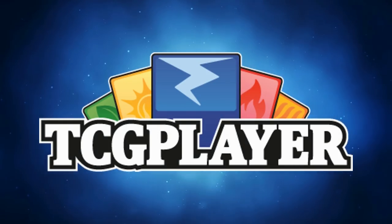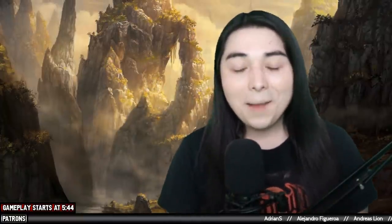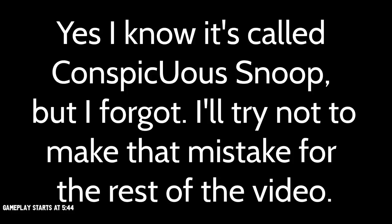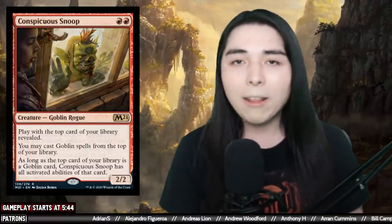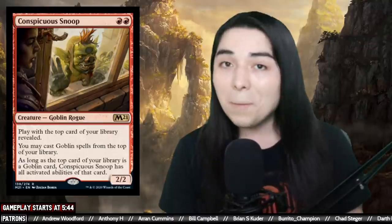Welcome back to another Modern gameplay video. Today we are continuing our Core Set 2021 adventures, playing some black-red Vile Goblins featuring the brand new Conspicuous Snoop combo. We could just be playing typical aggro goblins, but I quite like Vile Goblins - this is the variant that got popularized after Core Set 2020 gave us Goblin Ringleader and Modern Horizons gave us Goblin Matron, making the goblins archetype a lot more resilient and grindy.